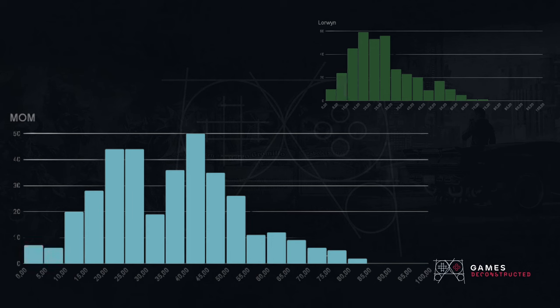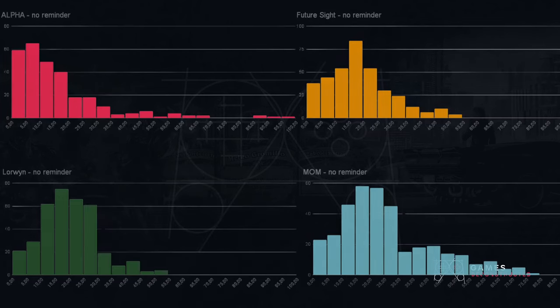Interestingly, March of the Machine is left-skewed, meaning the average is actually higher than the median. Looking at histograms without reminder text, card texts get shorter for most of these — especially for longer card texts. So our histograms become more centralized, the skews are a bit less visible, and mean and median approach each other as a result. Let's keep that in mind as we go forward.